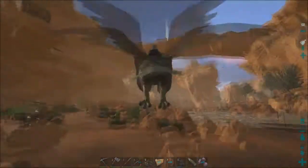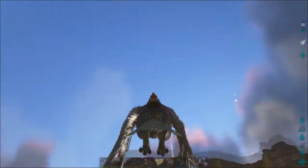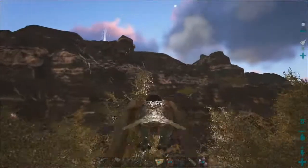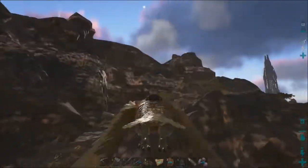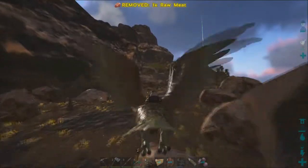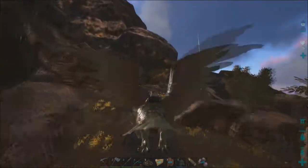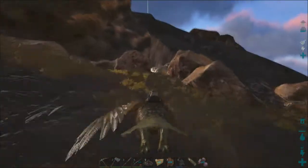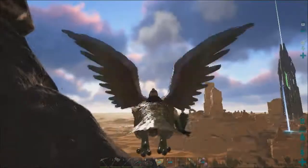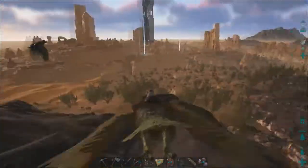The next thing we're going to talk about is metal. Just like on pretty much the regular ARK, the best place to find metal is in the hills. I just flew past my base, and this is a mountainous area. You can find metal scattered throughout up here. I think I see a shiny metal node right there — those are pretty high quality ones.